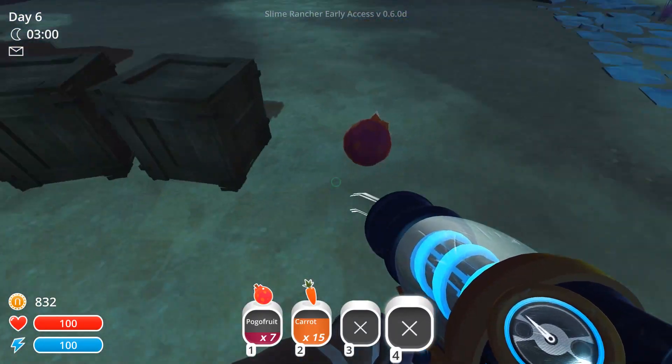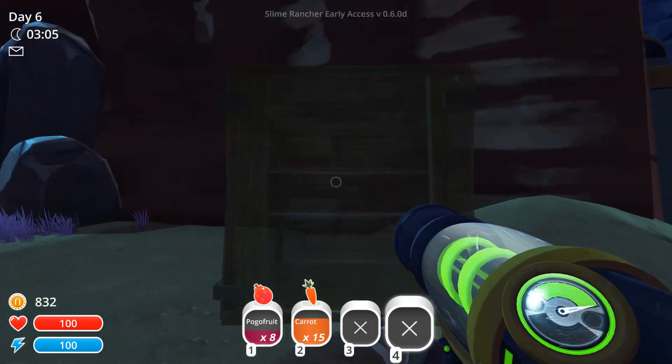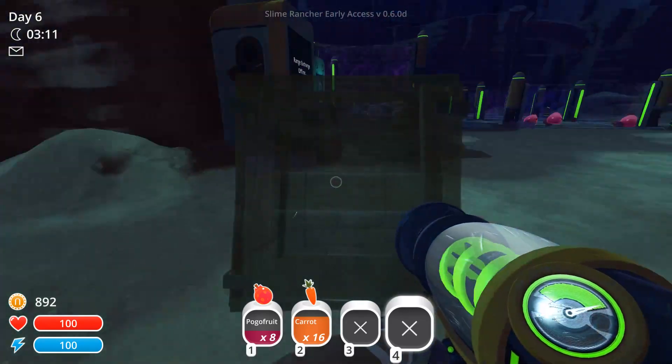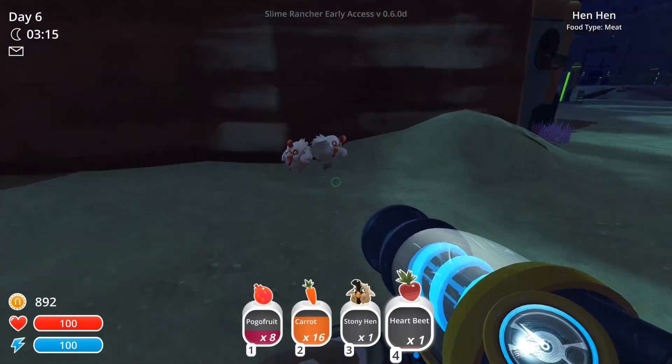I have two boxes — I forgot about that. Let's see what's in said boxes. Some money and a single carrot. And what's in box number two? Some hens and a heartbeat.